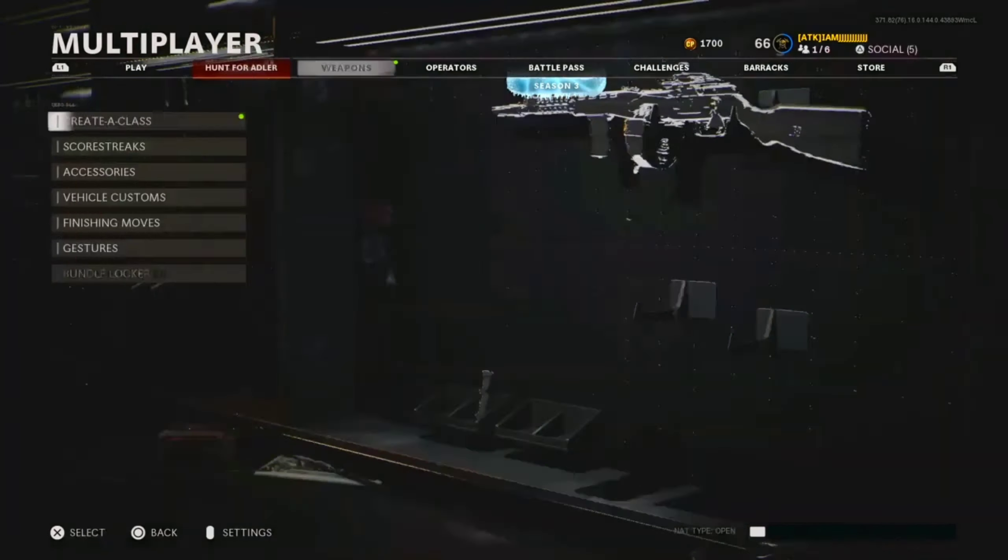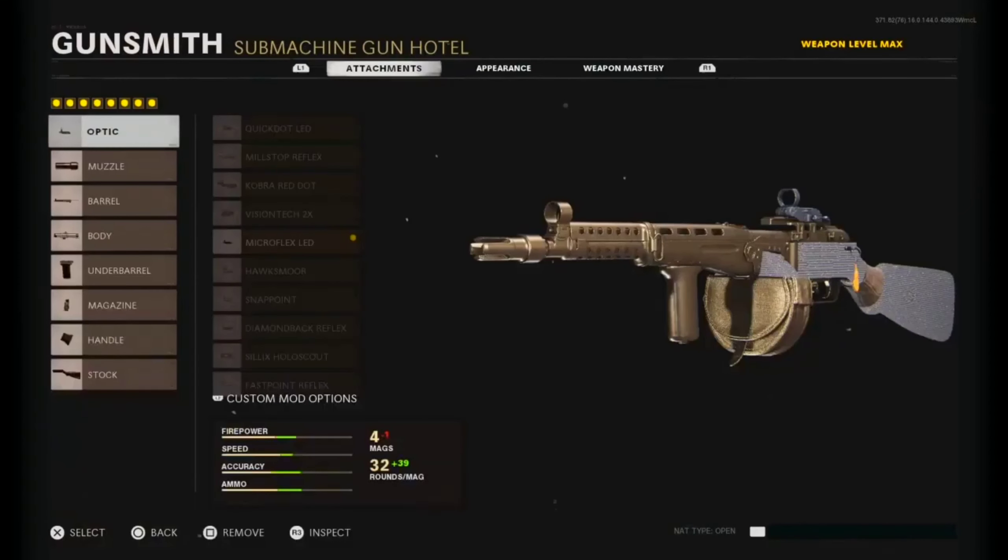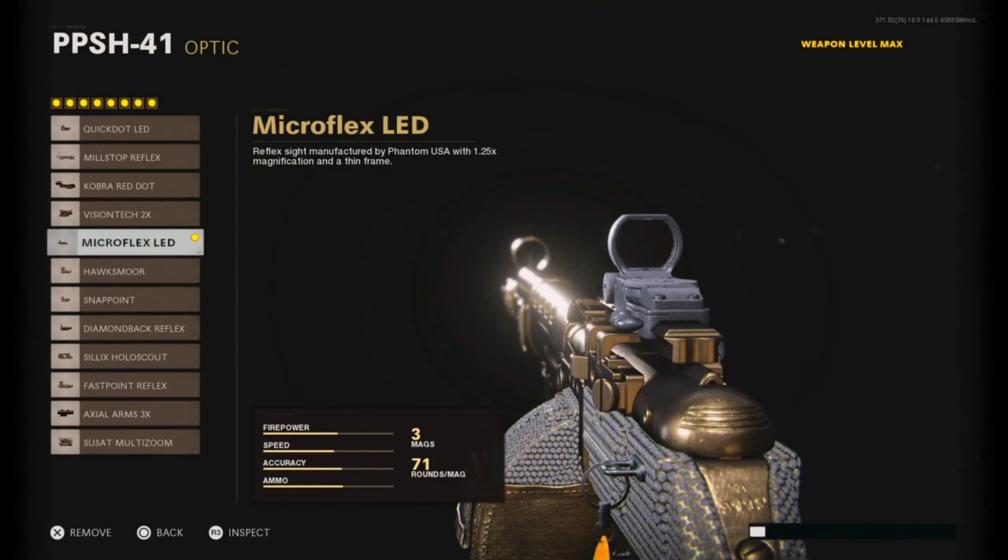Alright, that's enough talking. Let's get right into this PPSH class setup. Starting off, I'm using the Micro Flex LED optic. I don't want anyone to say the iron sights on the PPSH are amazing — yeah, they are.